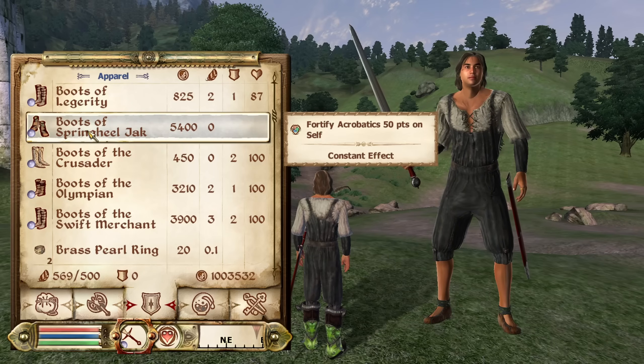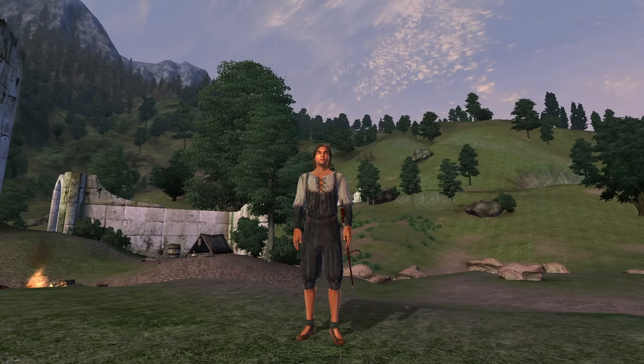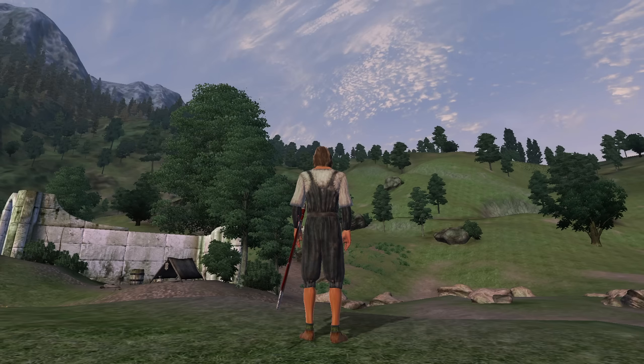Next, we have the Boots of Spring-Heeled Jack. These can be acquired by doing the Thieves Guild quest, Boots of Spring-Heeled Jack. They are purely aesthetic footwear and offer no armor rating. They do have an enchantment of Fortify Acrobatics for 50 points. They have a value of 5,400 gold.